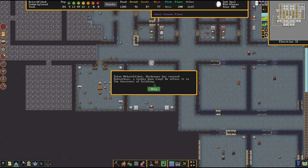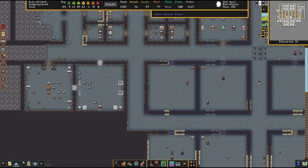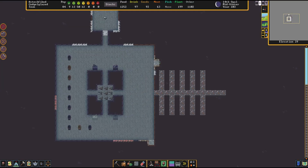The beekeeper has created a turkey bone ring — very nice, thank you! We've got another legendary item to install somewhere. I decided to go ahead and make the baroness a separate office — that'll probably be the best bet. We can spruce it up with different stuff too. Now we have two more legendary items to show off.